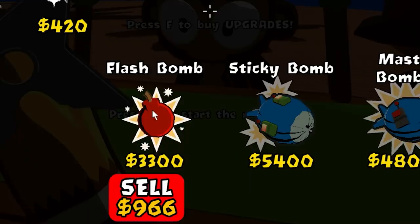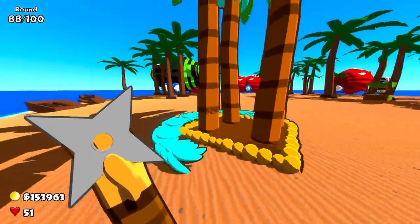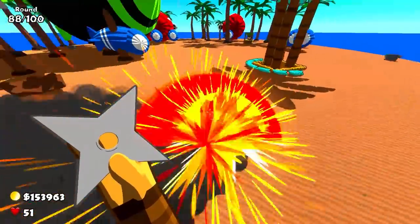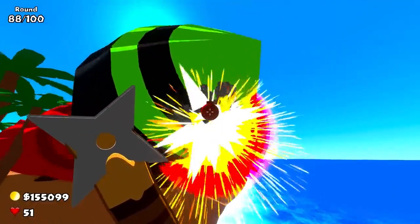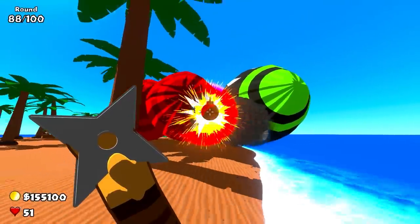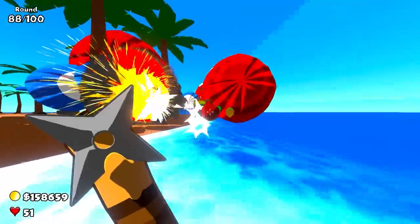Let's get the Flash Bomb and see how it does against round 88 — we're really high on these rounds now, there are going to be tons of ZOMGs. Oh my — look at the explosions! I feel like this thing is going to be really powerful. Against the ZOMG though — it isn't that good, guys. It is actually kind of struggling. The Flash Bomb clearly struggles against the MOAB-class Bloons. Against regular Balloons it's going to be really good, but against MOAB-class Balloons it isn't so great. The explosions do look really cool though.